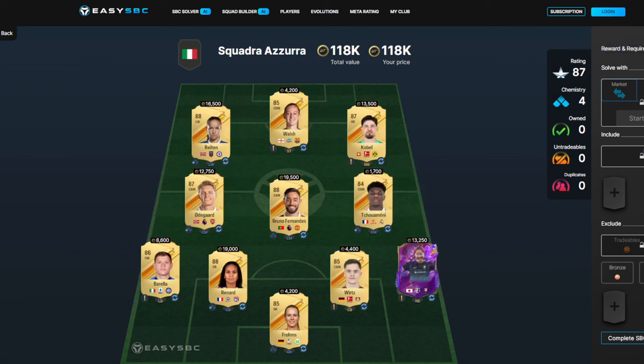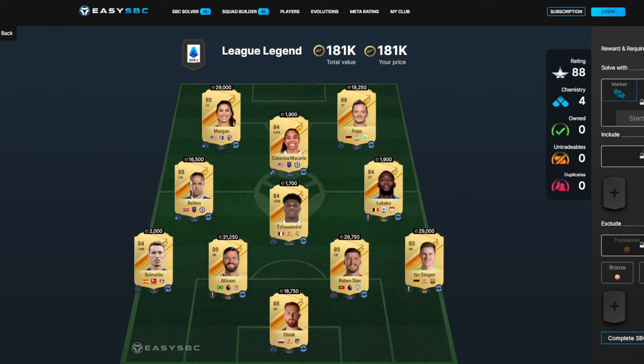The final two squads: about 120k for this one. The 87 is really cheap — 13k for the Future Stars card, about 19k for the 88. Not too bad. We've also got Reece James — quite cheap for an 88 as well, the Chelsea left winger. That's the second to last squad, and then the last squad is an 88-rated squad, so 180k for that one.